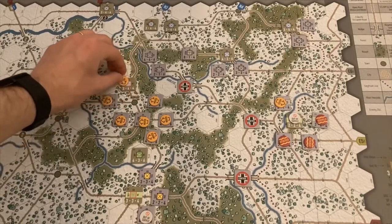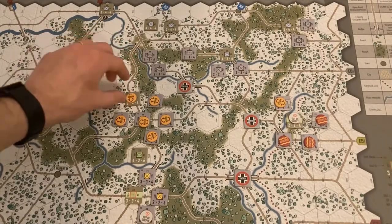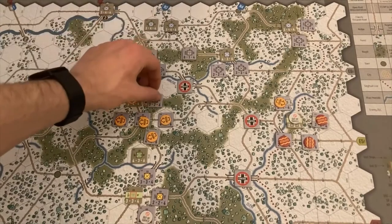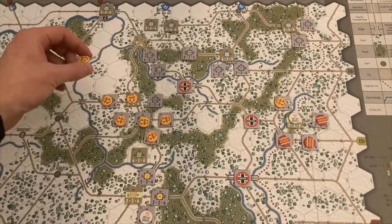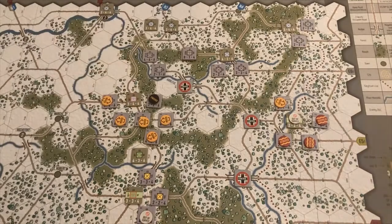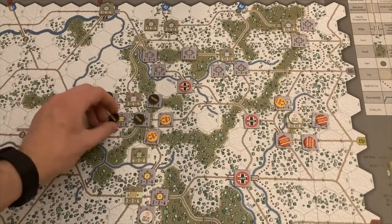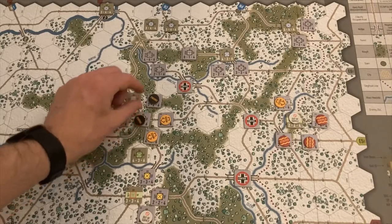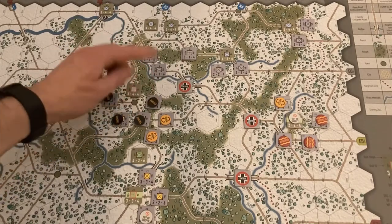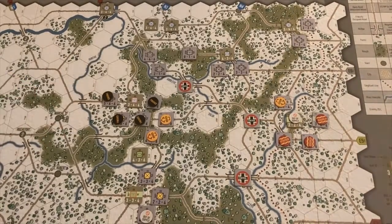For the Americans, they are going to have four dice. Since they're in Manhay, the town gives them one. The forest is subtracting one from all the attacking dice. We're going to spend two resource points because it's going to be a combined attack with dice coming in from the 6th Panzer. All together we've got 16, minus one, so it's 12 dice. That's a lot of dice versus the Airborne's four.